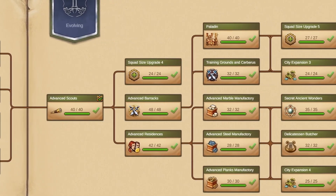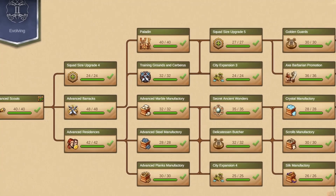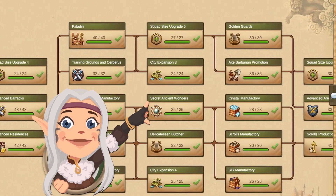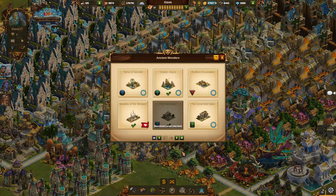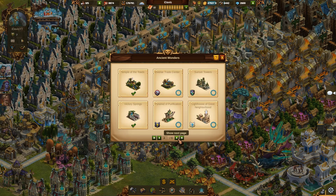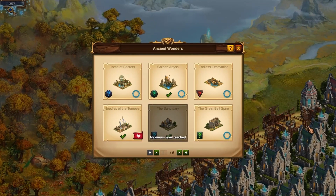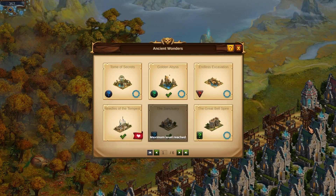Let's begin by taking a look at the second chapter of the research tree. Around the middle of this chapter you can find the technology Secret Ancient Wonders, which by unlocking gives you access to the Ancient Wonders feature. You can access Ancient Wonders by pressing this button in the navigation bar, which opens the list of all Wonders that you have already unlocked and also shows which Wonders you can unlock in the future. By researching this technology you immediately get access to the two very first Ancient Wonders, Tome of Secrets and Golden Abyss, and you will unlock more of them as you progress in the game.